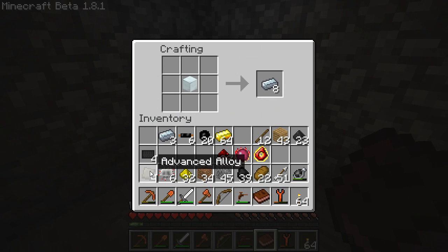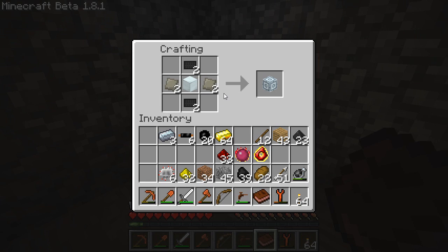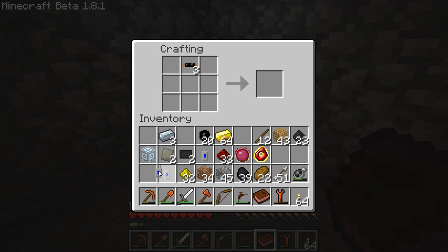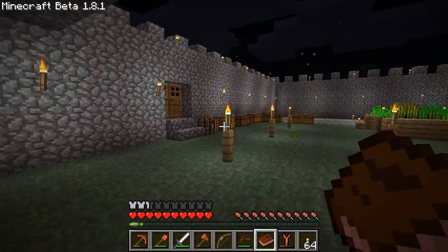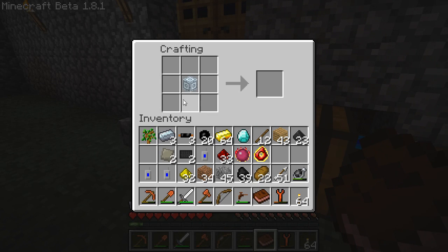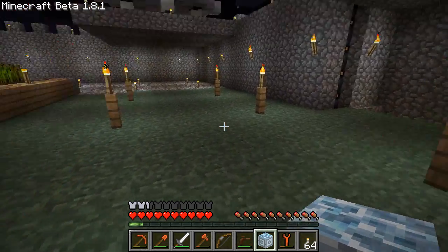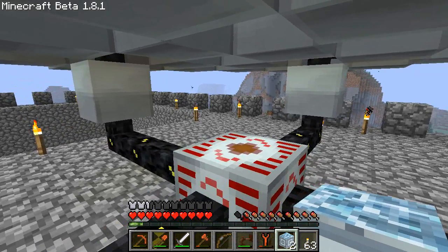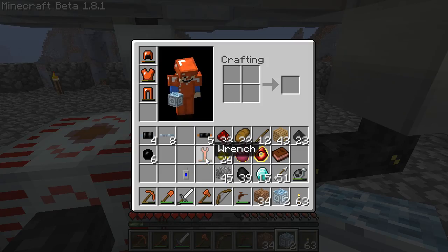I have all the materials assembled now, so we make the advanced machine block - except we need two of them. Here come three frequency transmitters, and then I need to go grab a diamond and we can make our teleporter. The advanced machine block here, glowstone there, the frequency transmitter up top, diamond in the bottom, and two copper cables - and there we go, we have a teleporter. Reading online it looks like you're supposed to put the teleporter directly on the MFSU, so we're going to do that.